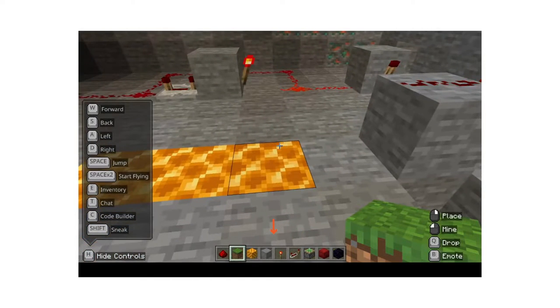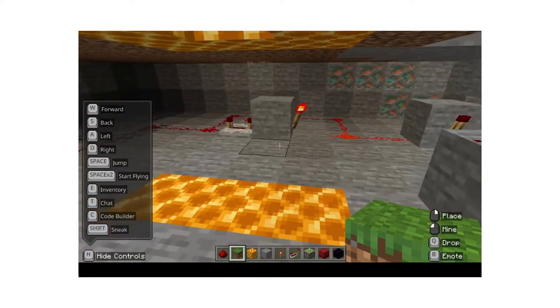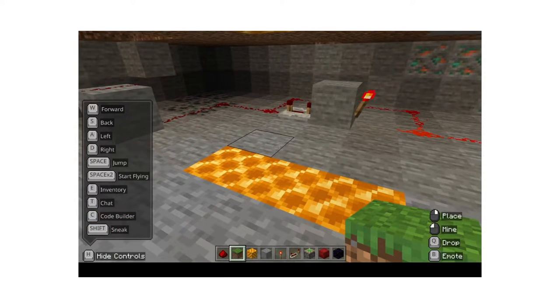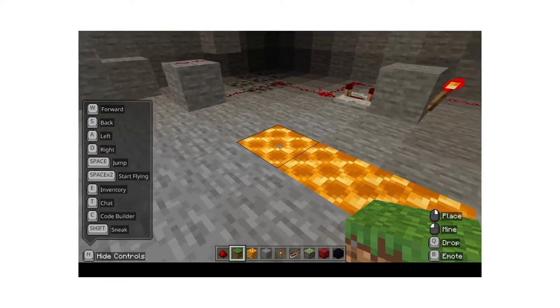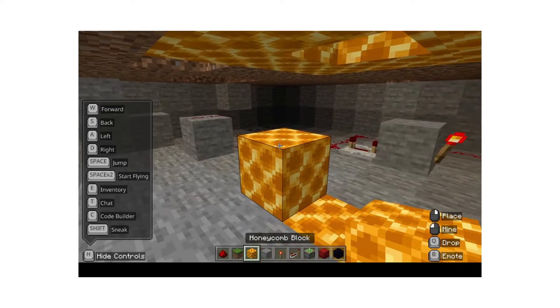All you need is the items in my inventory. You will need to build a redstone clock — I already built that because this is not a redstone clock video, this is a trap video. So all you're going to need to do is dig three blocks down and place these honeycombs.